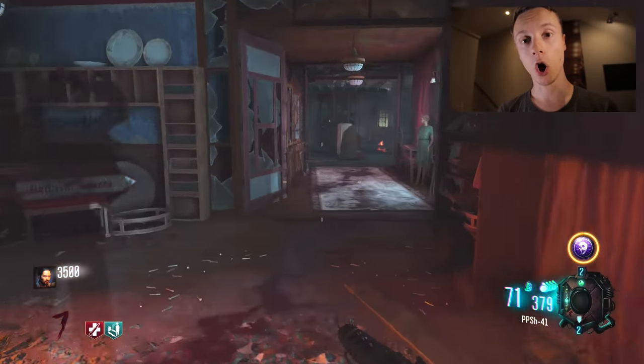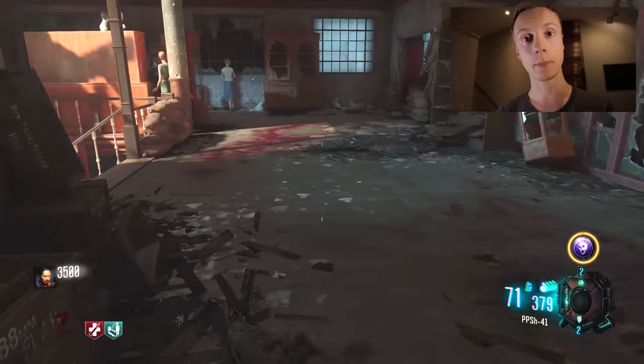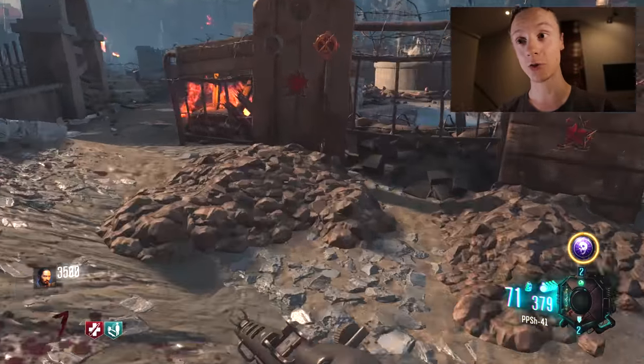As you can see, I've got it there. You're going to want to hold the use button — that's going to be F on PC, or Square or X depending on your console of choice — and once you've picked up that flask, you have the three items you need to finish this Easter egg.